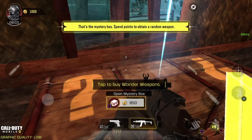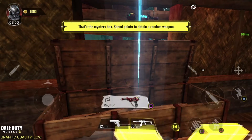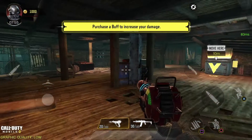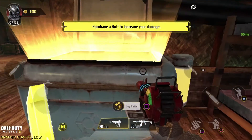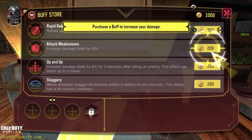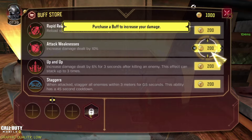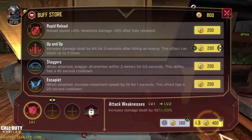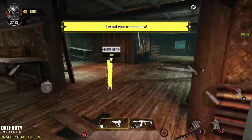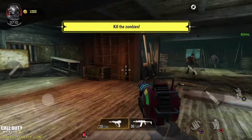There's the mystery box — cool! The first gun I got is the ray gun, sweet. Buy a buff — wait, why is my money not going down? I selected one for 200 and then why does it say 400 at the bottom? Oh, you can level it up — that makes sense. Press square to level your guns or perks up to level two.